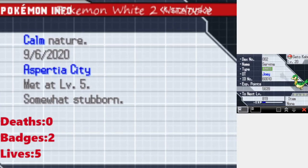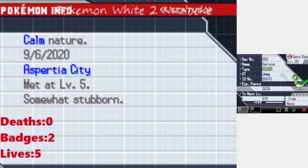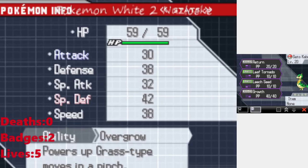And last, I have my starter Pokemon, my partner — Seto Kaiba — because he's a snake. Pure Grass type at level 20, Calm nature. Overgrow is his ability. His moves are Return, Leaf Tornado, Leech Seed, and Growth.